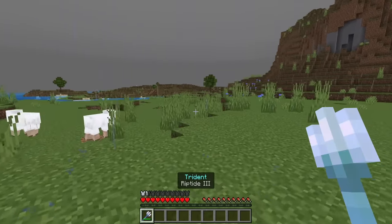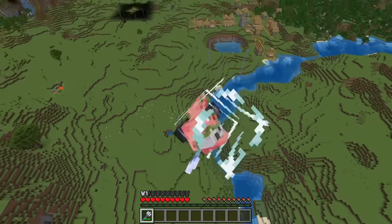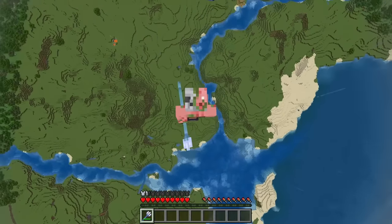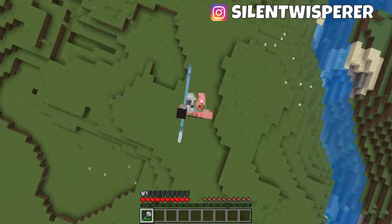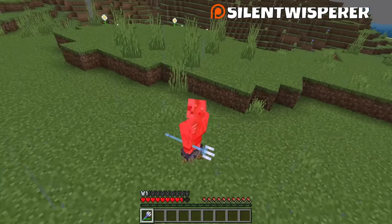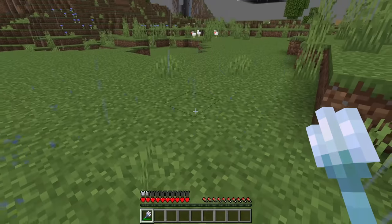We've had a great change to the Riptide Trident — you'll no longer take fall damage when using it when you shouldn't. Vertical motion now resets fall damage in Bedrock Edition, meaning you can use the Trident, fly up, do whatever you want, stay up for as long as you want, and as long as you save yourself before hitting the ground by going back up a little, you won't take any extra fall damage. As you can see, only a heart of damage — whereas previously, you would instantly die even if you saved yourself properly.